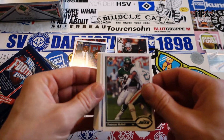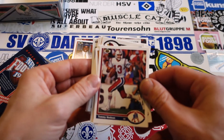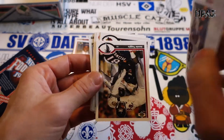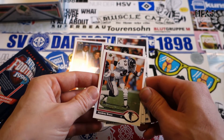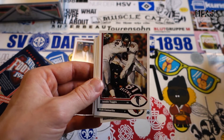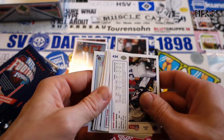We got Freeman McNeil, flip it around. Tommy Hudson for the Pats, Tim Worley. We got Anthony Bruce and another Falcon, Jesse Tuggle, Rich Camarillo for the Cardinals.